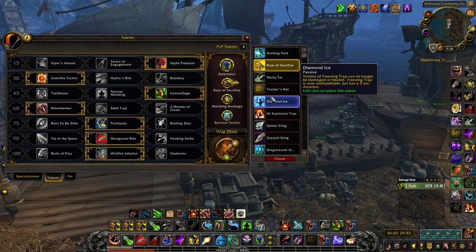Diamond Ice: pretty much if I'm running at a healer in 2s, I run this — otherwise I don't take it. I wouldn't even take it in PHD because if you're playing with a good DK who's paying attention, your traps really shouldn't break that often.